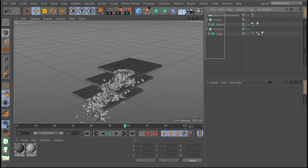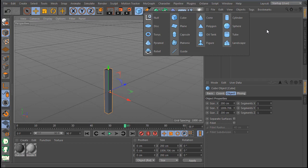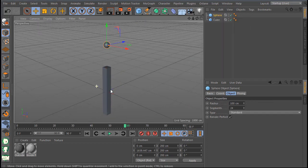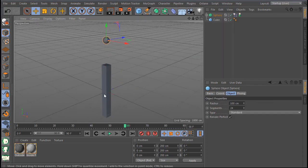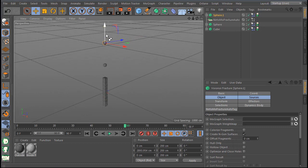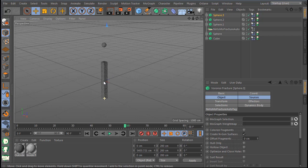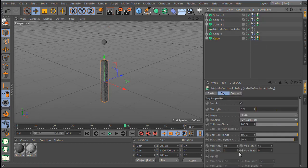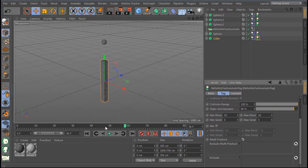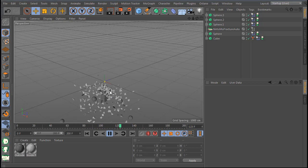Now let's make a new scene. I remove everything and make a cube — a big column. I make one sphere here, make it dynamic and the column static, then make the simulation. I add more spheres at different heights. Let's select the cube, go here and enable multi-fraction. Hit play — one, two — you can see each sphere is colliding and breaking against the column at different points.